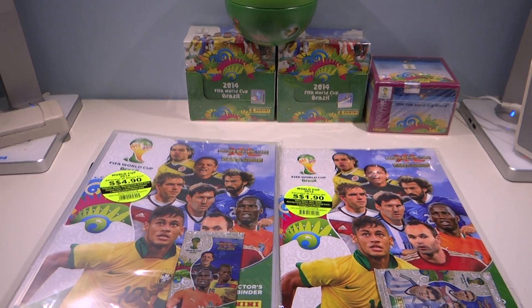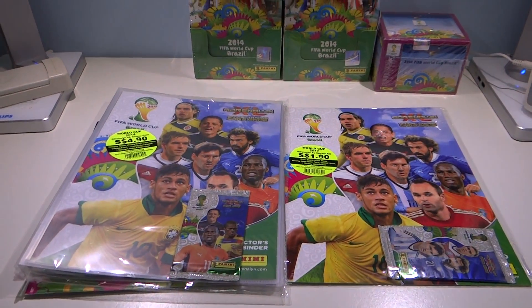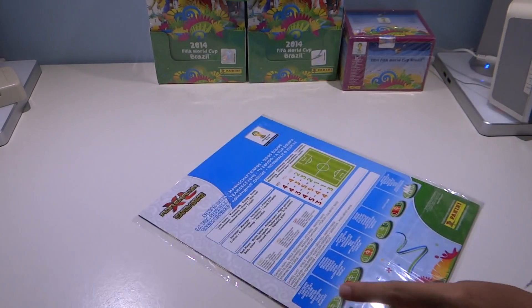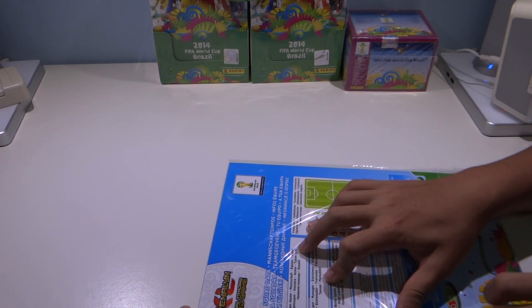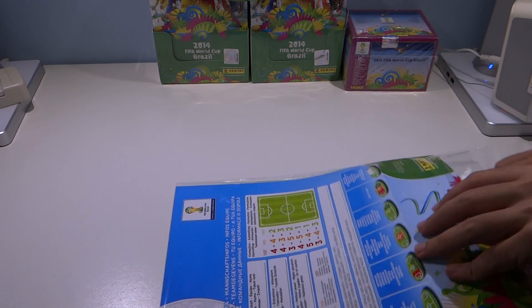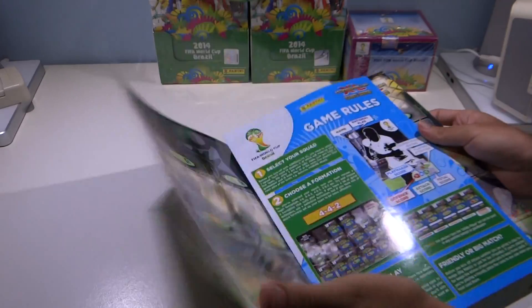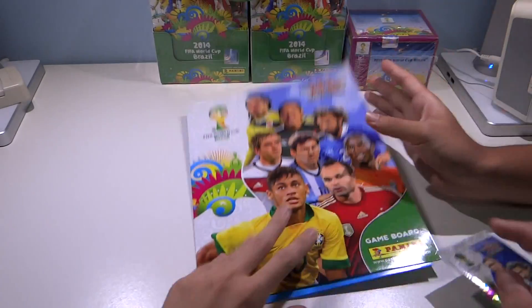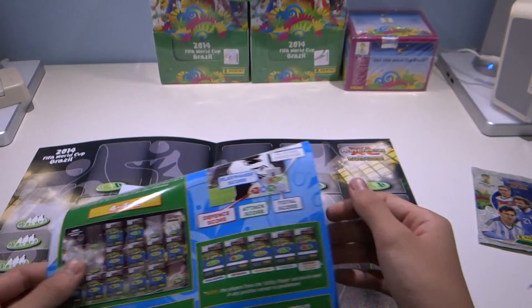Hello, today we have some more Adrenaline XL. We're opening the Adrenaline XL Starter Kit — thank you Walters Agency for sending this to us. It includes one packet of Adrenaline XL 2014 FIFA World Cup TCG, one packet of FIFA World Cup TCG with Messi on it, the starter kit with game rules, and the play pitch with a nice stadium and very nice designs.